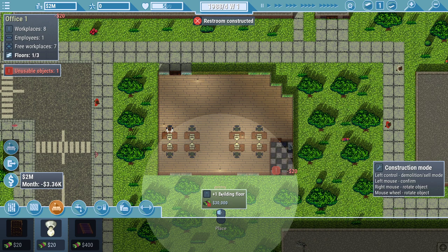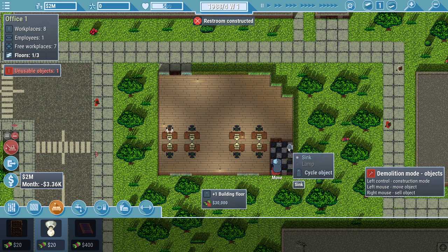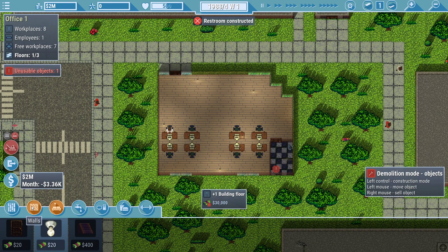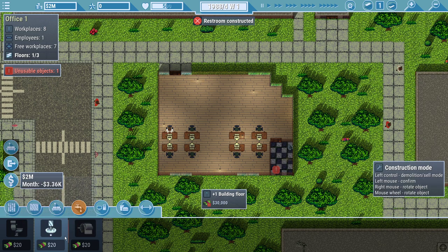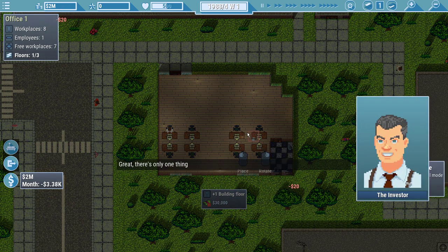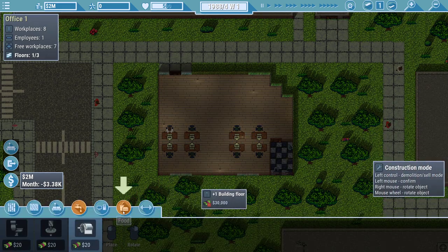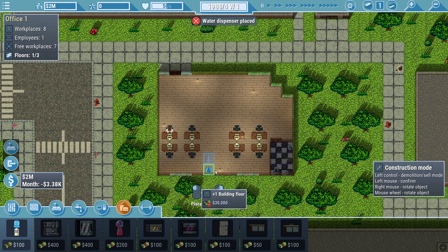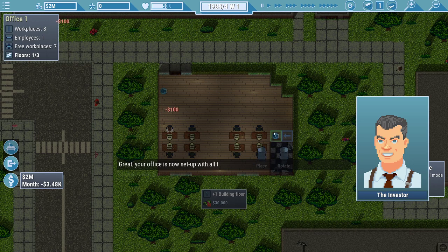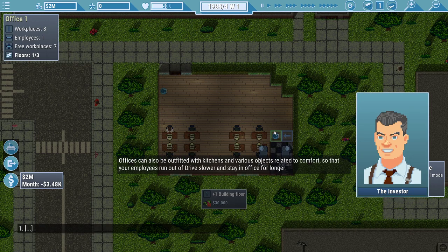We have to put a lamp right there. Demolish. We have a lamp right here - we're going to go ahead and plop that over here. They want a paper holder? Put the paper holder right there. Great. There's only one thing your office is missing now. Water dispenser. Oh, you want water? You guys have to drink or something? Water dispenser should go by the entrance, I think.